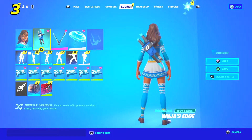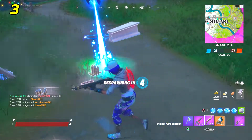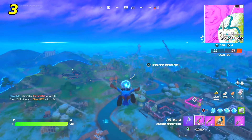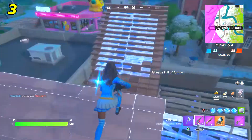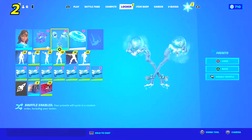In the number three spot we have the Ninja's Edge back bling and the Neural Scratch Claws. The Neural Scratch Claws look similar to the swords in the back bling, so it kind of creates a matching back bling and pickaxe combo that looks really good. The Ninja's Edge back bling is really solid and makes for a really clean combo on this skin.